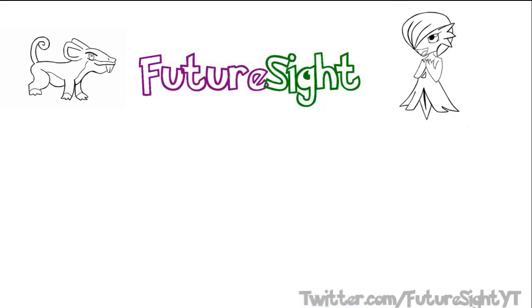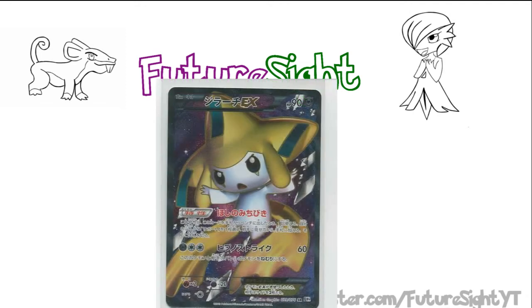Next, I'll cover something a little more kawaii — Jirachi EX, an EX Pokemon with 90 hit points and the ability Guiding Star. The ability allows you to grab a supporter from your deck when you play Jirachi from your hand to your bench. It also has the attack Hypno-Strike, which for Metal and Double Colorless deals 60 damage, and then both Jirachi and the defending Pokemon are put to sleep. I don't think this card will see much play, and if it does, I can only see it being used as a consistency card in Klinklang variants, with its low hit points being a liability.